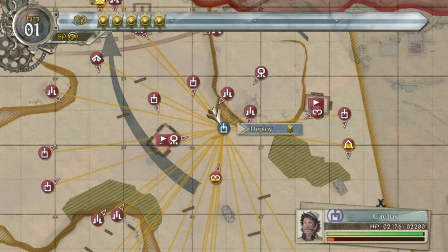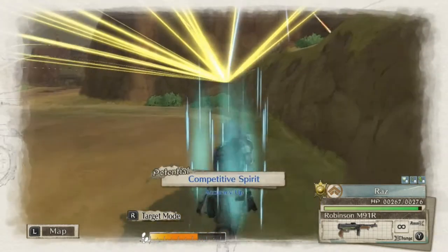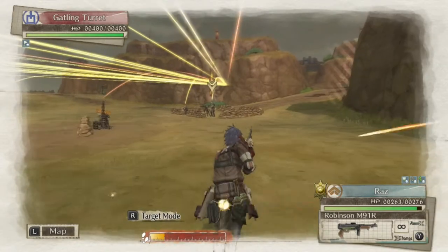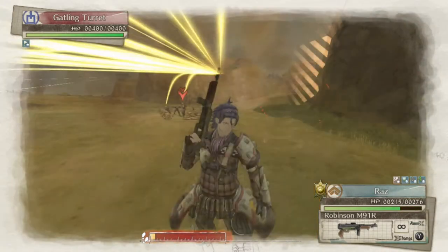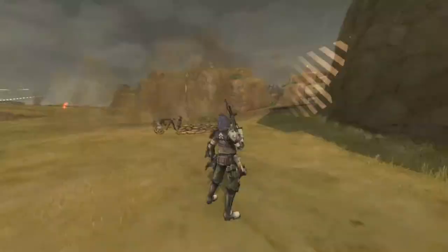Okay, now this is where it gets a little trickier — not so bad. Deploy Raz. Go to select Raz and you have to book it. You just want to hug that wall so nothing can hit you, you just need a sharp right. See, that actually helped me a little bit. Hit the start button as soon as possible to end your turn.